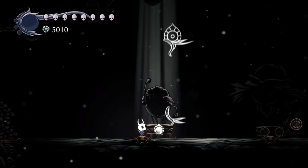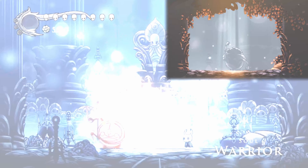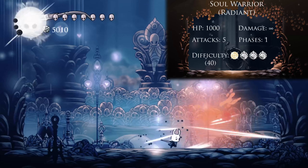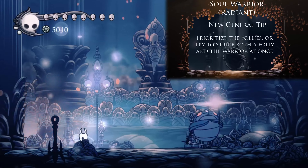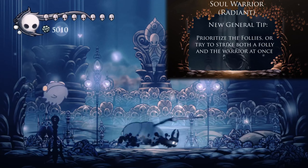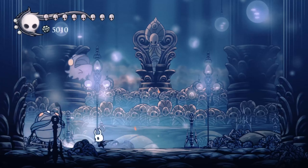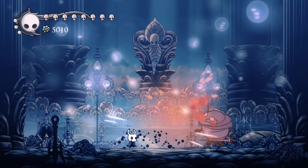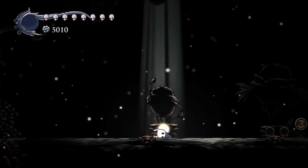That was pretty clumsy for an ascended fight, so let's see how we do on radiant. In this fight, since we're shade cloaking so often, it could be a smart idea to equip Sharp Shadow to get some extra damage in while dashing through him — but not at all necessary, and I'm still not overly fond of that charm. Being able to coincide an attack against the folly and the Soul Warrior at the same time is pretty nice. I don't recommend using too many spells on this fight — he says, using a spell.